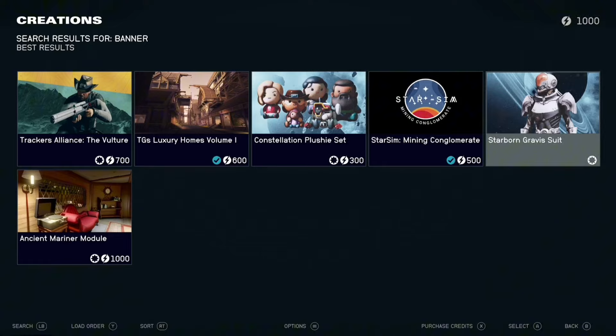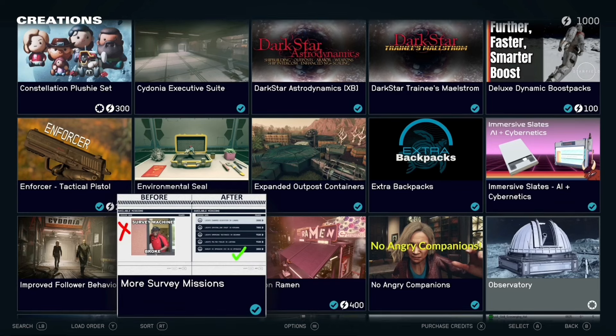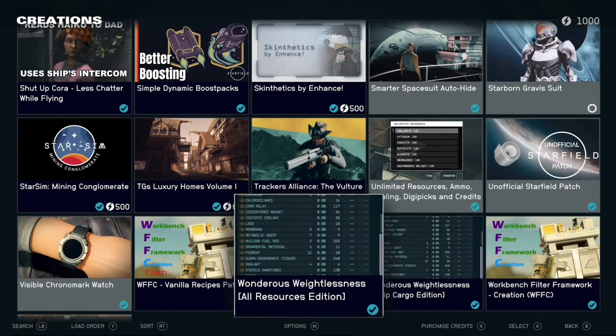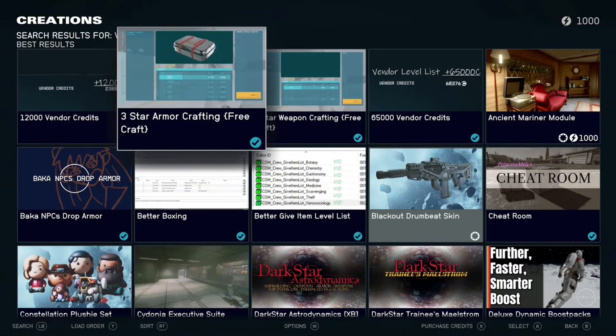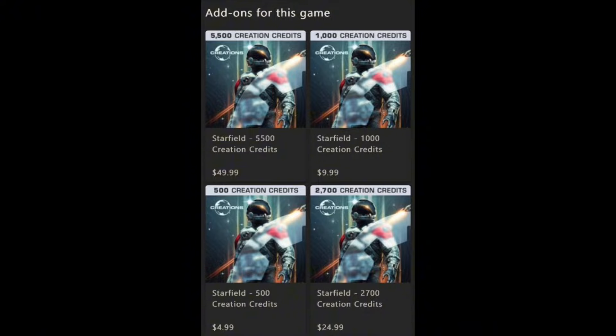We're going to look at the prices here. This is a very new thing to Starfield, so I'm curious to see how expensive mods get. Here are the Xbox store listings — these may vary if you don't use US dollars or are on a different platform. You can buy as low as 500 creation credits for $5, 1,000 for $10, $2,700 credits for another price tier, and $5,500 credits for $50. If there's a good expansion-type mod for only 500 credits, that's not bad at all.